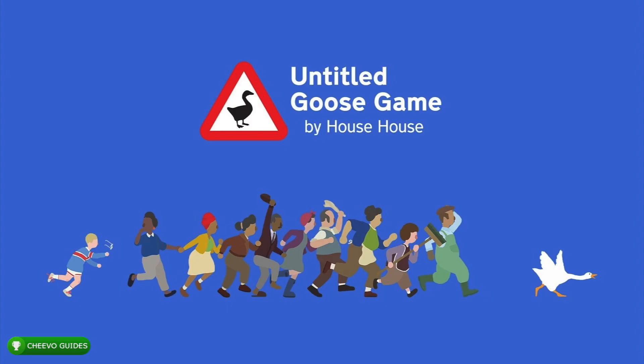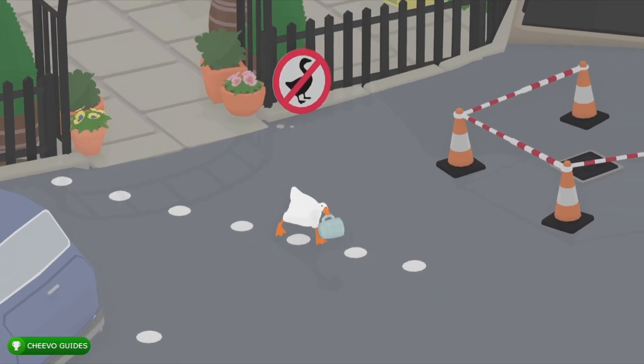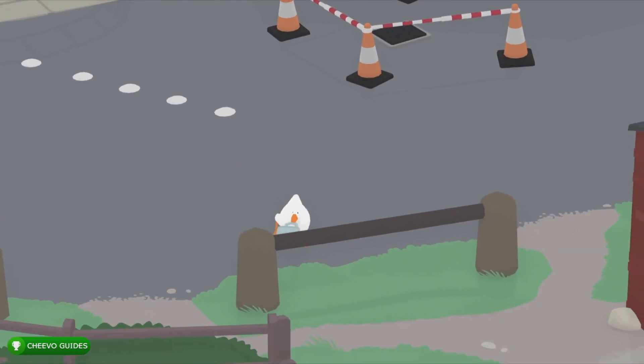What's up guys, this is back here again with another achievement guide. Today we're going to be focusing on the Pub Quickly achievement in Untitled Goose Game. To get this achievement we're going to have to complete the fourth area, the pub, in under seven minutes.